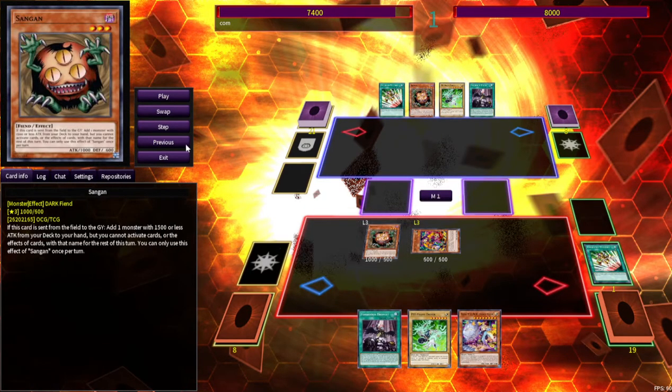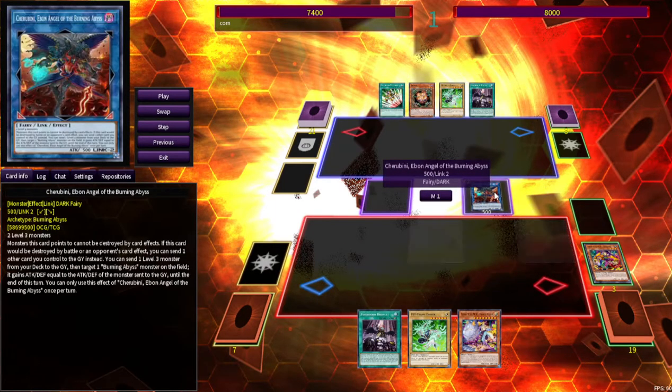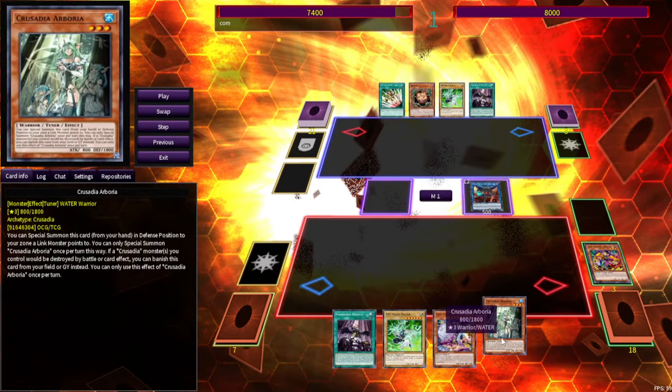You can go ahead and add Foxy Tune from deck to hand, and then normal summon Sand Gan. This card's been around a long time — if it's sent to the Graveyard, you get to add a monster with 1500 or less attack from your deck to your hand. You can link those off into a Cherubini — two threes. Then Sand Gan can go ahead and trigger, and you can add a Crusadia Arborea.